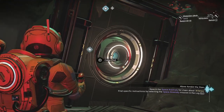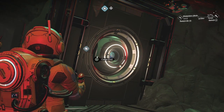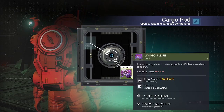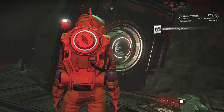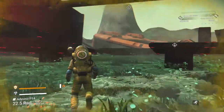You want to empty this cargo pod quickly and then get out, because it becomes radioactive once you open it. Empty it the same way you do the blue and green boxes — it'll open, give you what's inside, and then you run out. That's all there is to it.